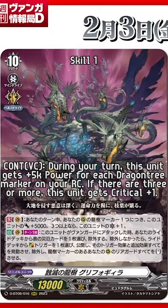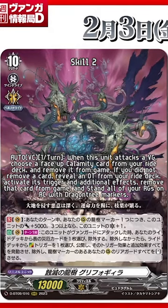If there are three or more Dragon markers, this unit gets plus 1 critical. Once per turn on the Vanguard circle, when this unit attacks the Vanguard, choose a face-up Calamity card from your ride deck and remove it from the game. If you did not remove a card, reveal the Over Trigger from your ride deck, activate its trigger effects and its additional effect, remove that card from the game, and stand all of your rearguards on the rearguard circle with the Dragon Tree marker on them.